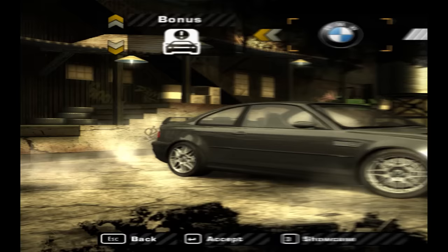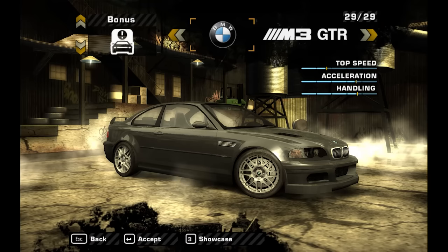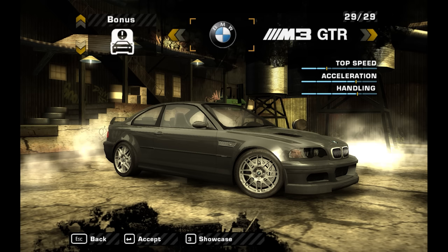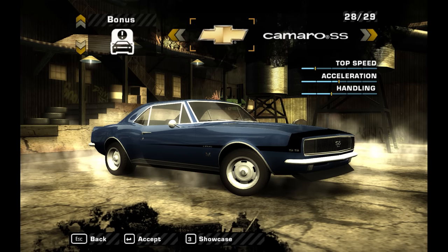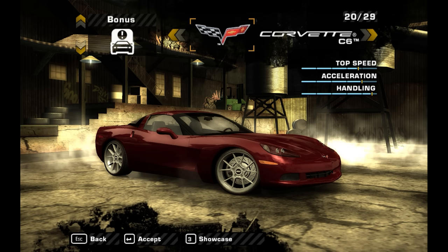First, let's go through the exclusive cars. Note that these cars are only available in custom races and cannot be driven in free roam. Starting off with two exclusive stock bonus cars. First we've got the BMW M3 GTR Road Edition, which is pretty much the same as the one you get after beating Razor. The second stock exclusive car is the Chevrolet Camaro SS, and as you can see from the performance stats, this car is just ridiculously slow.